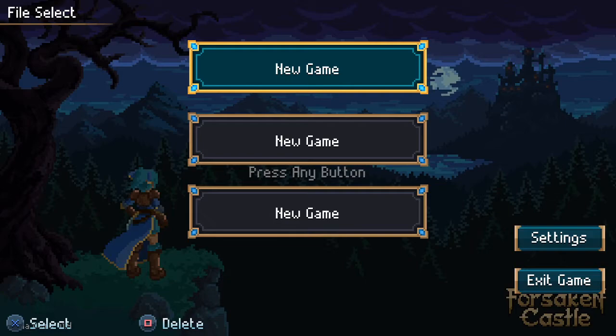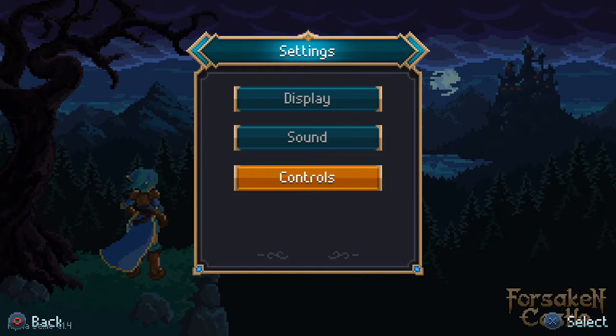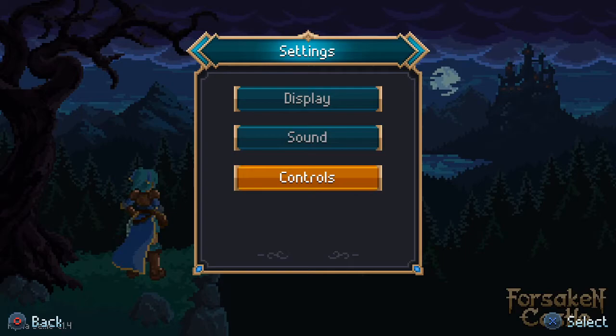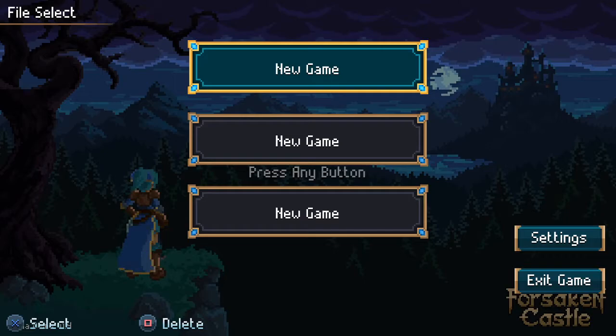I noticed the game has settings but you can't go to them - you can only adjust the controls. I don't know if this game had that Unity player pop-up. I don't think so, not that I remember. Well, it looks perfectly fine on my end so let's begin.